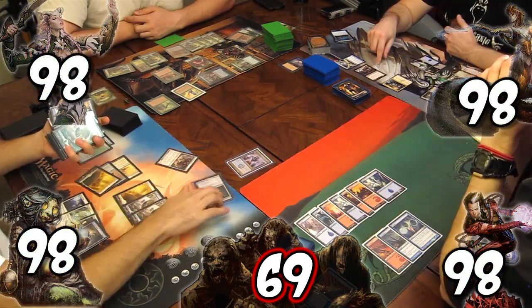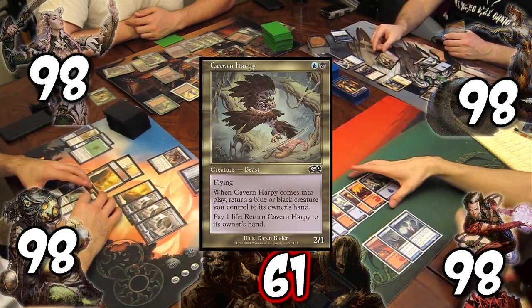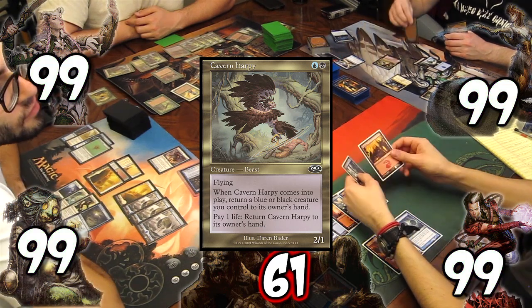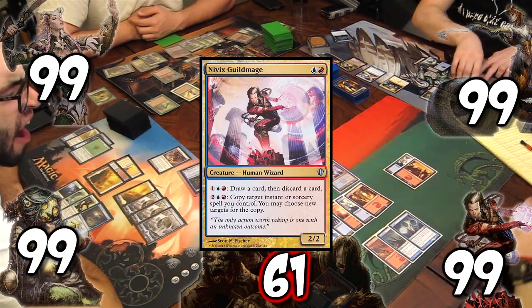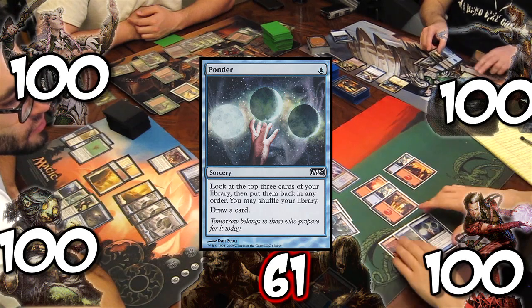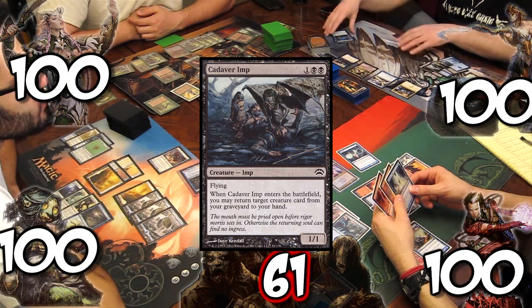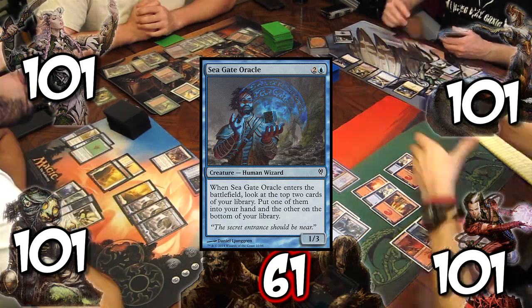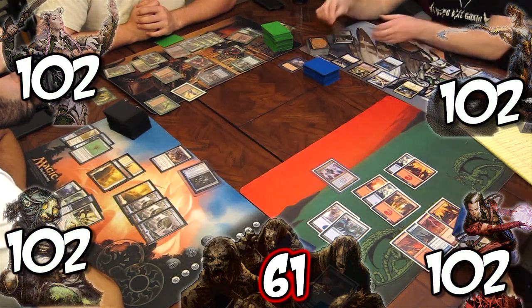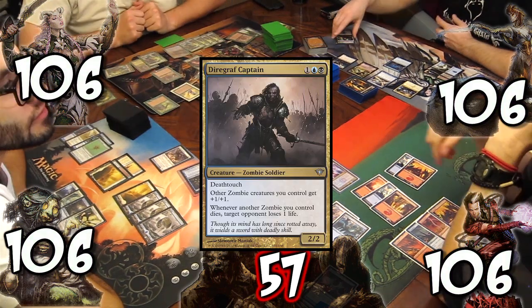Everyone but Tristan attacks, dealing the horde 8 damage. Rob casts Caverned Harpy, gaining a life and returning Cadaver Imp to hand. Tristan finally casts his commander, gains 1 life, then casts Ponder and copies it with Nivik's Guild Mage. Rob recasts Cadaver Imp, gaining a life and returning Seagate Oracle to his hand, which he then plays and gains another life. For the horde's turn, the team gains 4 life. The horde unleashes Diregraf Captain.